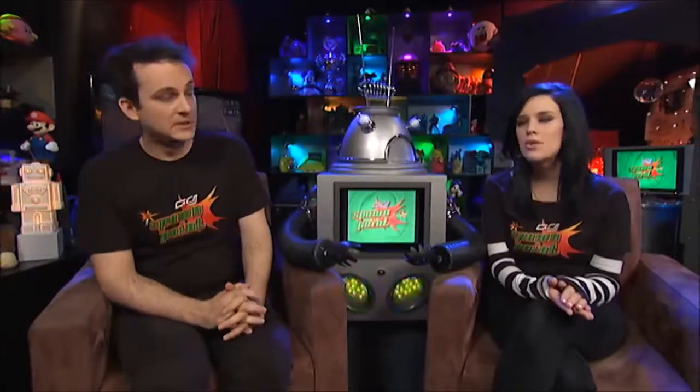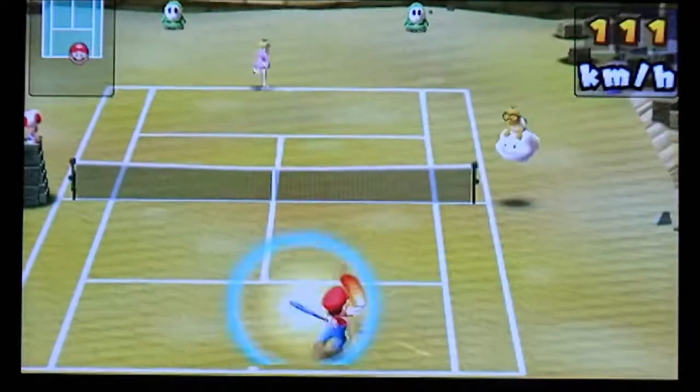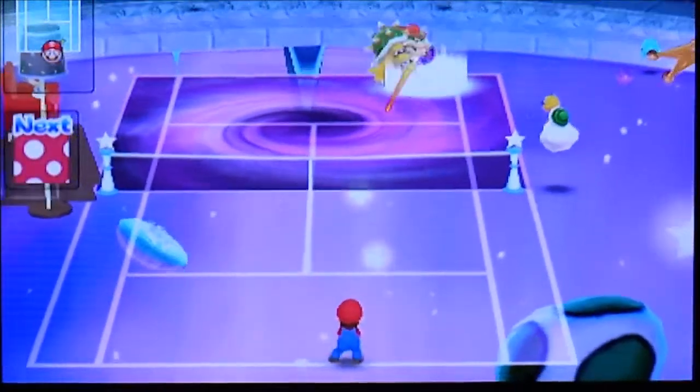To cut through the tedium, there's always the exhibition mode, and it's good they've given us some courts that play a little bit differently to each other. If you play a drop shot on a sand court, it's going to work a lot better than on a hard court. The Galaxy Arena morph court was especially liked, where the surface kept on changing.